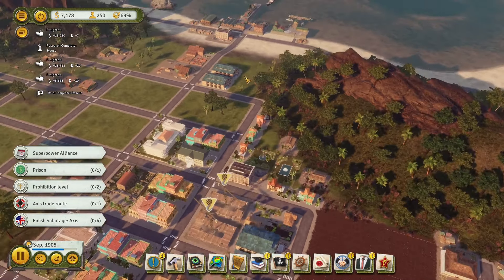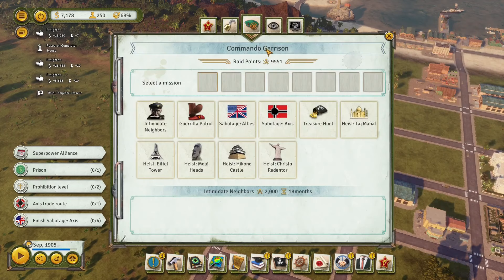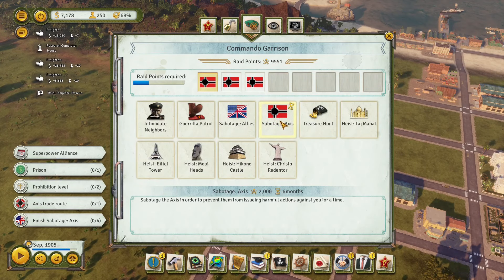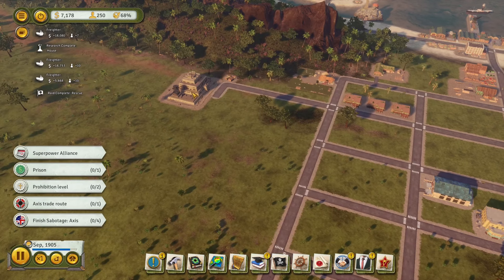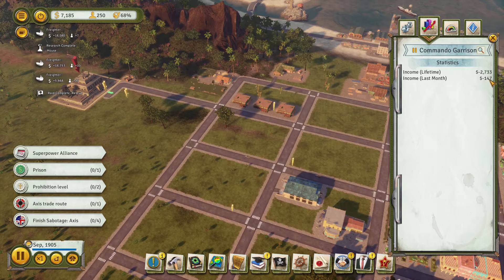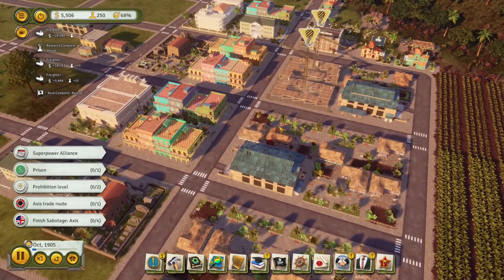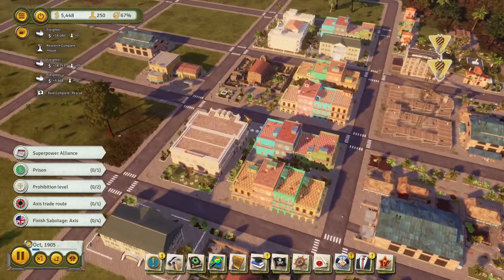I'm wasting so much time and money - we needed to do these sabotage raids a long time ago. So there's all four of them, we just need to wait. Let's see how much money I wasted - I wasted like $3,000. Not great for the early game, but over time it should be alright.